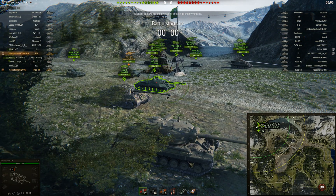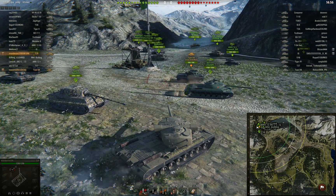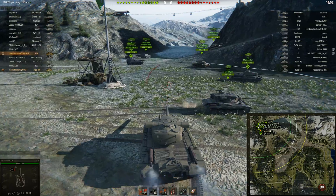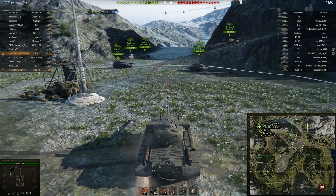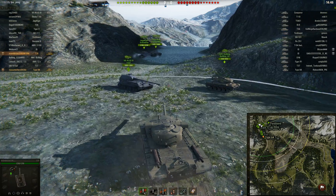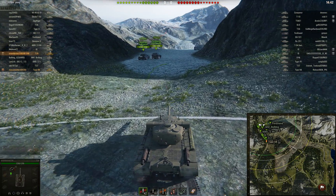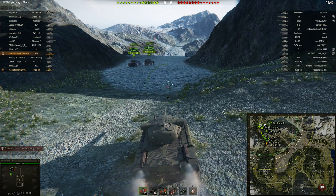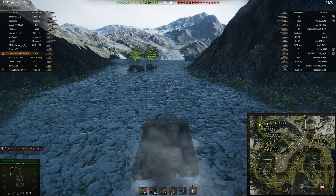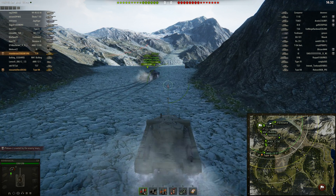We are having a very rough match in front of us because we are facing tier 9s and I'm driving a tier 7. However, this game wouldn't be interesting or shown if something interesting didn't happen, so we've got some suspense building. T29 in a tier 9 matchup — not exactly my dream — but we can get by because T29, if not the strongest, is one of the stronger tier 7 heavy tanks in the game.